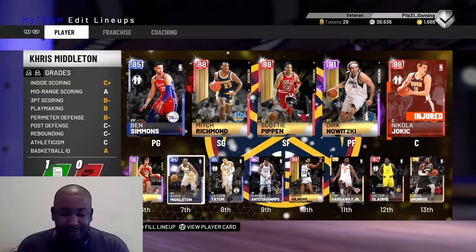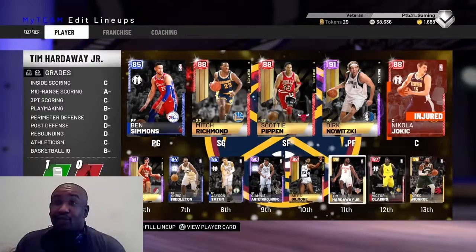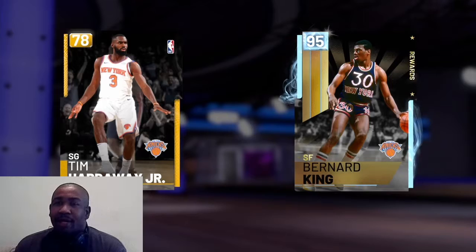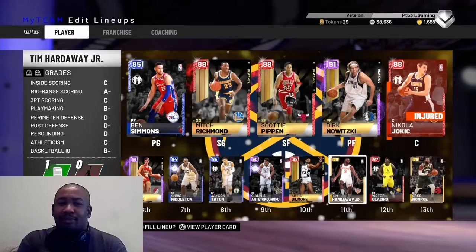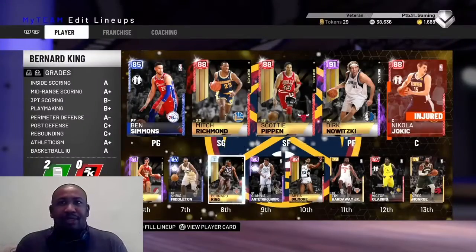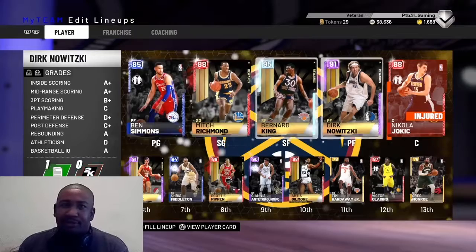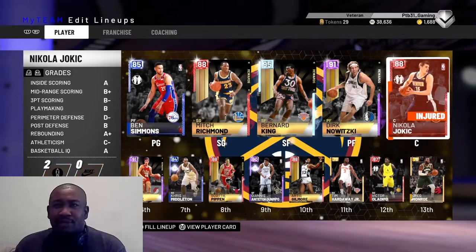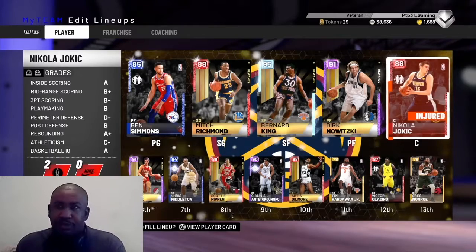I have been bringing in cards and getting rid of them. I sold Giannis — I know last time I had Giannis — I sold Giannis and I got LeBron. I played with him for a couple games, put a diamond shoe on him that I had. He played a lot better; it wasn't a shooting shoe, it was like a speed shoe with some defense and some other stuff. Post-game I sold him and made like an extra 8,000 MT.